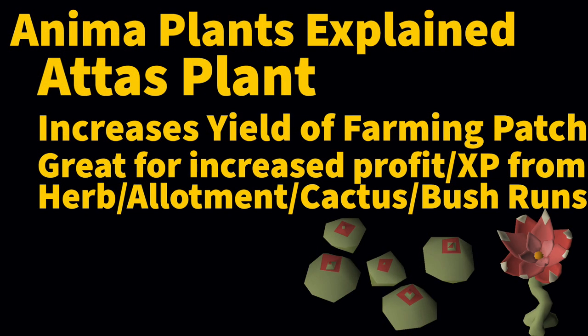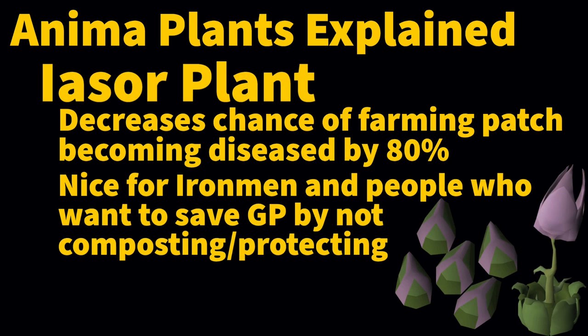Not everyone is doing that many herb and allotment runs, but for those who want to really increase their profit and XP per day without relying on tree and fruit tree runs — which cost tons of money — the Attas seed is awesome. Finally, there's the Iasor plant. Iasor plants decrease the chance of a farming patch becoming diseased by 80%. This is a nice benefit for some players like Iron Men and people who don't want to spend the GP to buy a bottomless farming bucket or ultra compost. Making ultra compost is a bit of a chore for Iron Men, so this could be a nice way out of it.